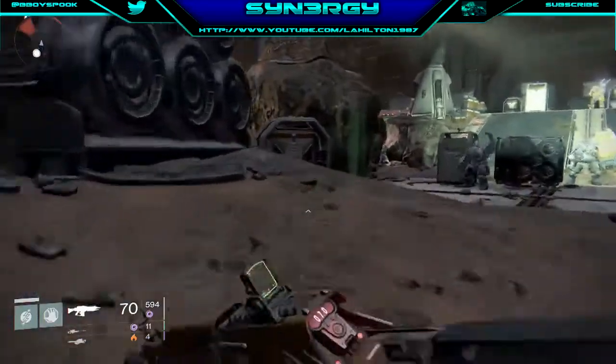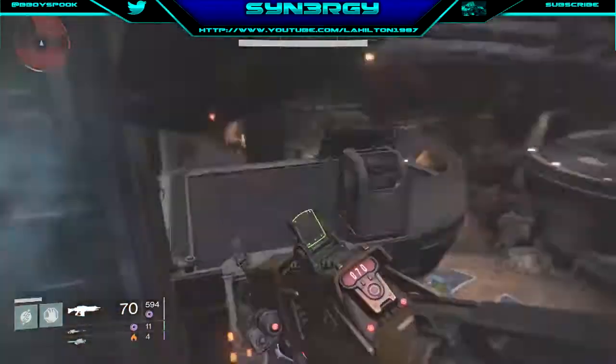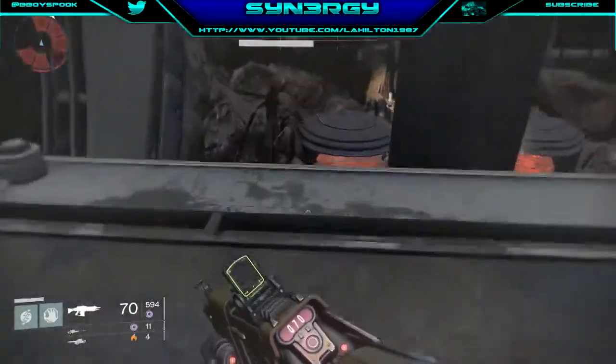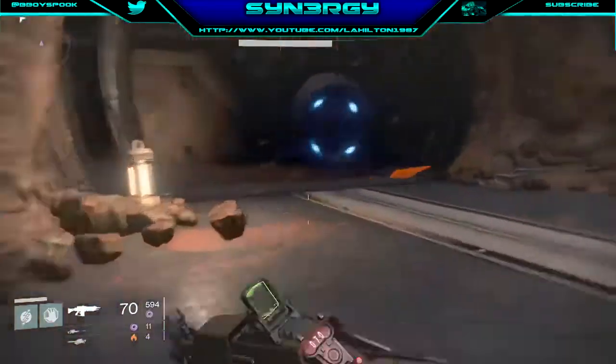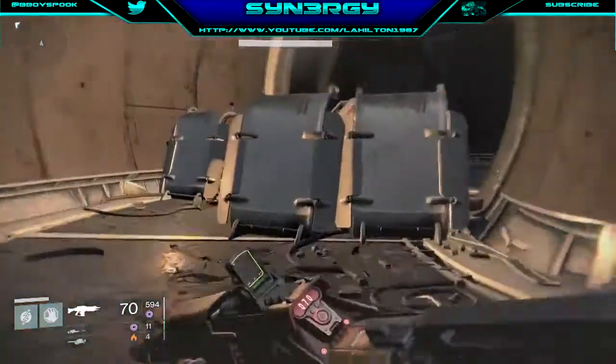I'm going to show you the fastest way you can possibly do it. First of all, you jump onto this rock - you're going to take a bit of damage, don't worry about that. The first part is literally just skipping the first room: get behind here, wait for the door to open, and we're going to go straight through.